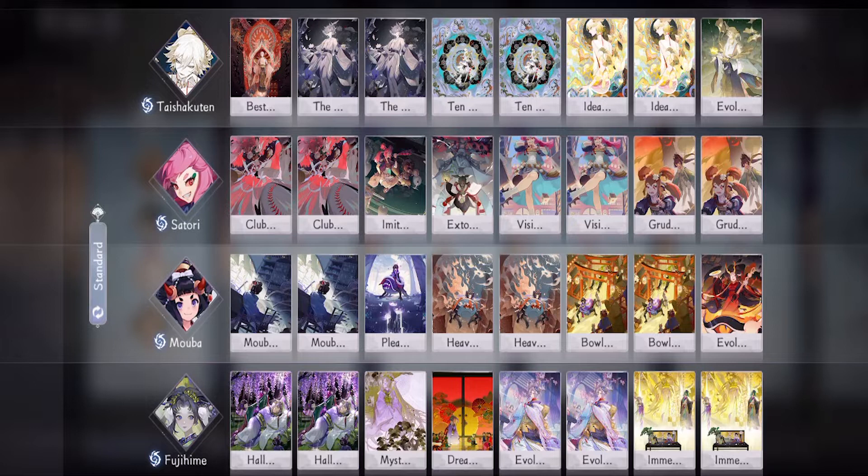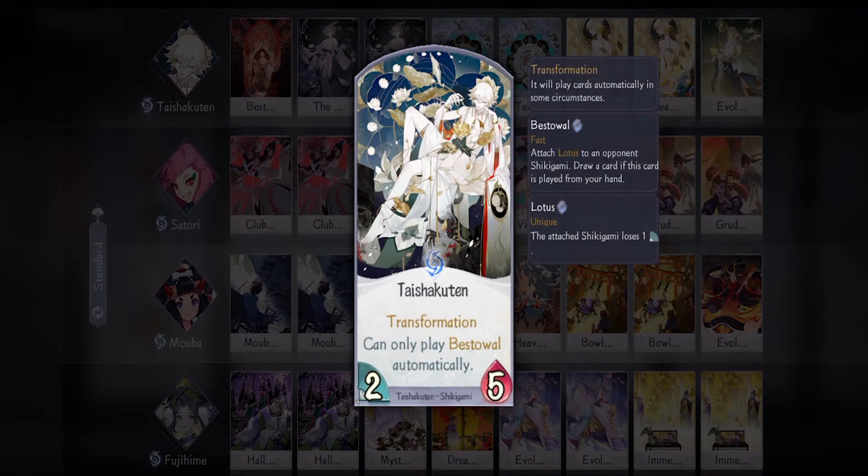Without further ado, let's get into the deck rundown. The playstyle of this deck is pretty straightforward — you either stall until your opponent's entire deck is deleted, or you can go on the offensive and snipe all of the opponent's shikigami then beat them up.